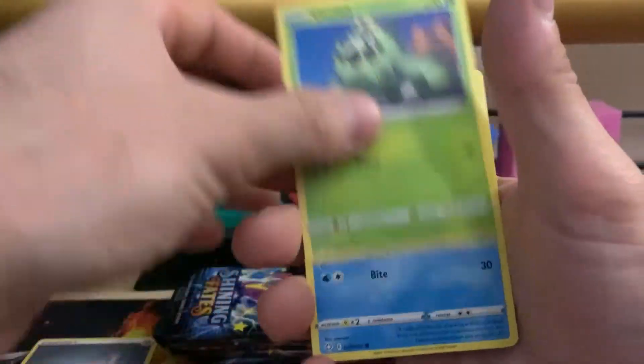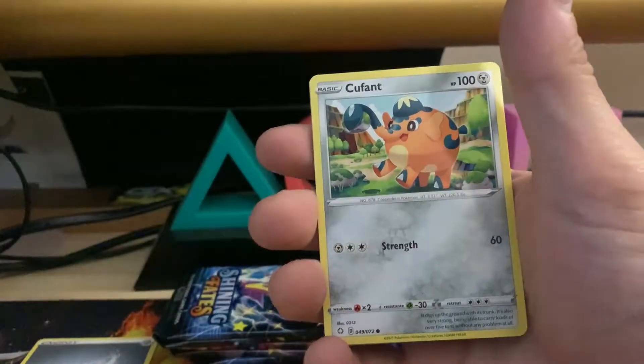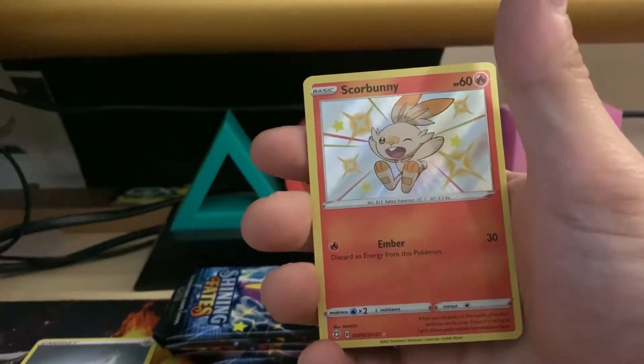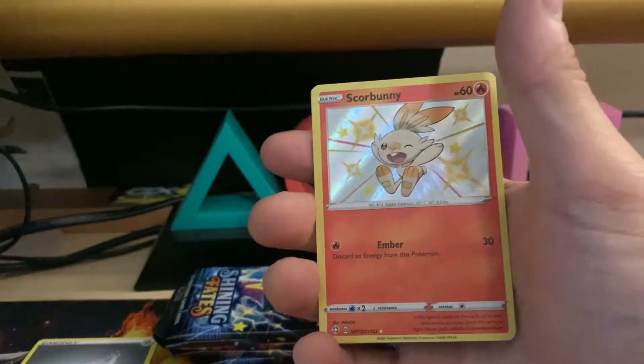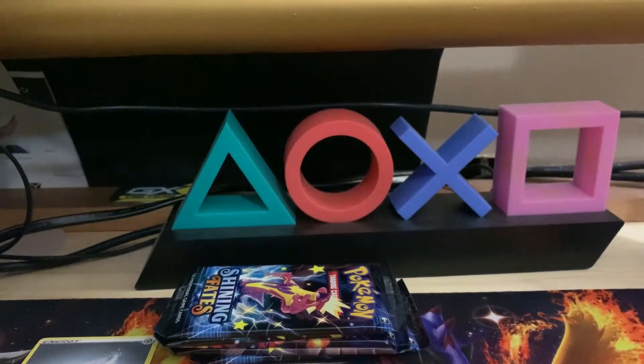We got a Morpeko, Cacnea, Cuttlefish, Spinner Rack. Coming up on the reverse — Q Font — okay, that's a double but it's still good. We got a shiny Scorbunny on the end and a holographic Luxray. Not a bad pull.